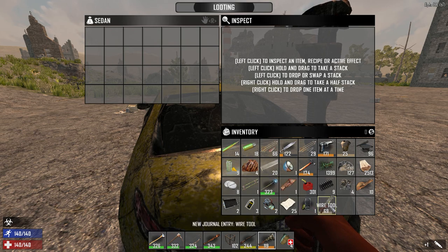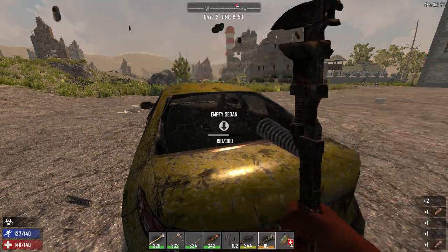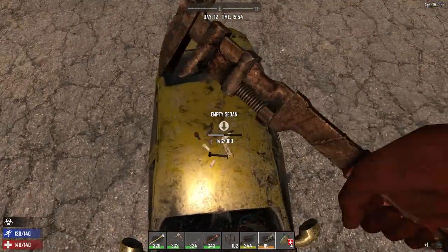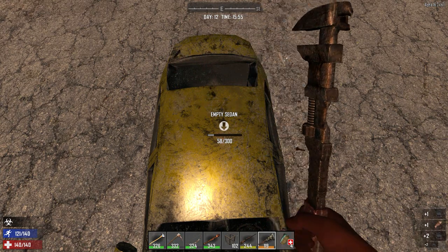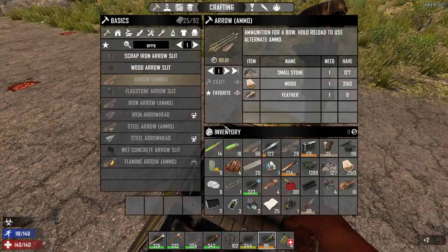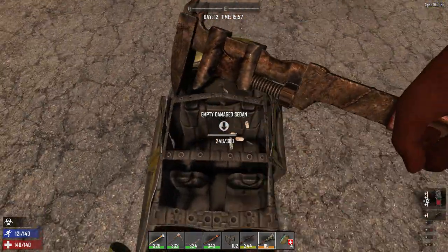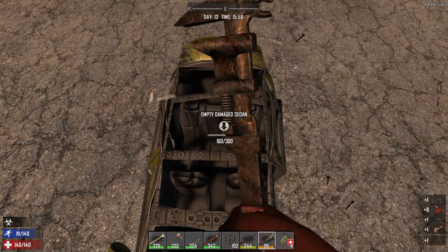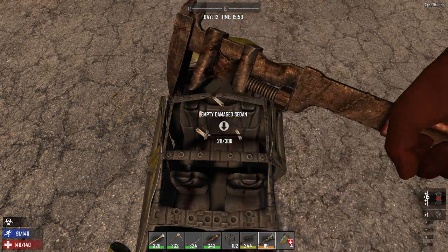Good warnings about the military base next door — there could be landmines laying around the ground there. That's handy to know. Still no engine. We're still on the hunt. A wire tool — very cool. This will be handy when we've got some wiring to do, although by that time we'll probably be able to make one on our own. Still no luck with the engine. What I'm hearing is that they reduced the odds of getting that stuff, which gets you out there searching.